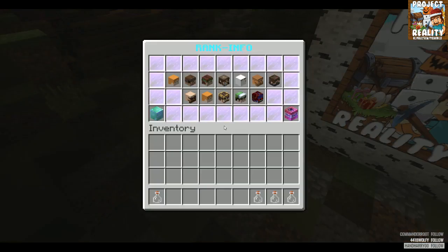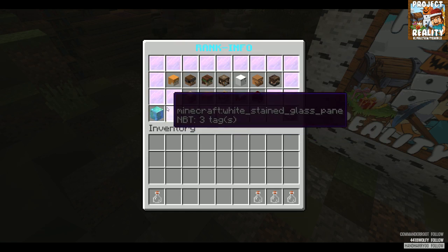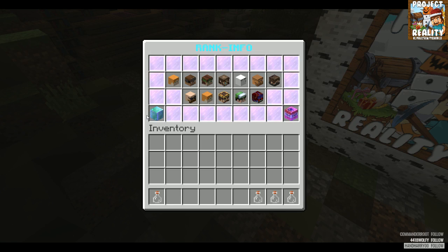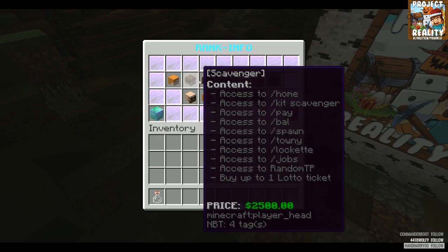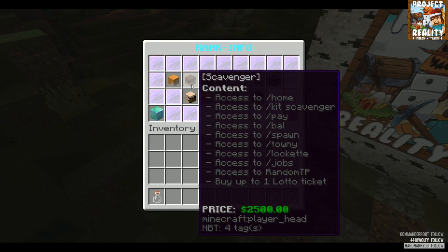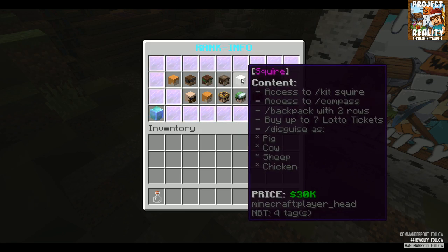Now let's go to ranks. Our server has custom ranks and we're working on more every day. Each rank has a list of permissions and privileges. Feller is the default rank — you don't have much privilege. You have to play, earn time, and save money. This here is the rank-up button. When you click it, it'll pop up a menu where you confirm the price to switch to the next level, which would be Scavenger. If you hover over all of these it will show you which permissions you get and the price of each rank.